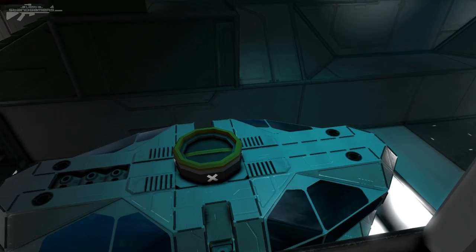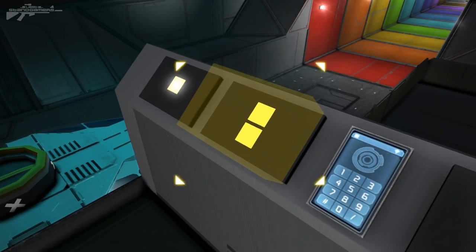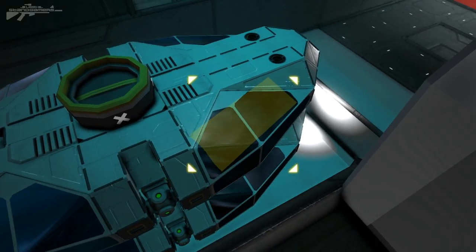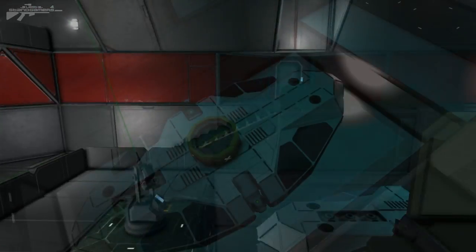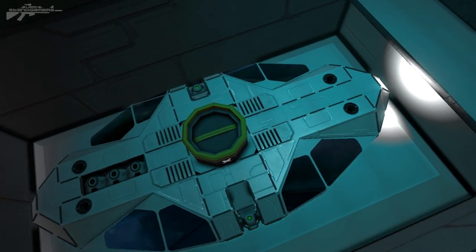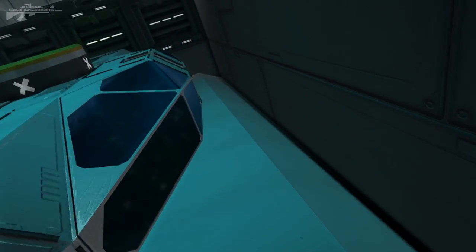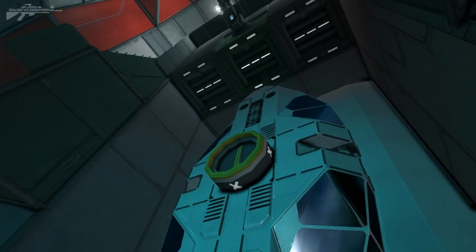Instead of having five or six separate drop pod bays, you've now got only one. If we turn that off it's back up at the drop level, and you can access the cockpits and hop inside to launch yourself into space. As we move on, you can see the pod is connected to the piston here — the piston is what's pushing these up using a simple connector.